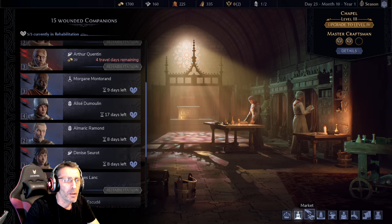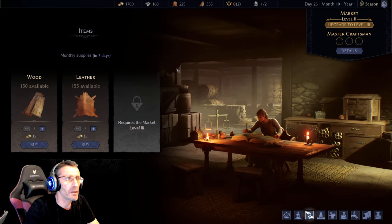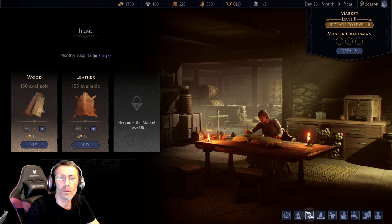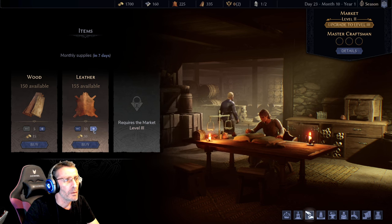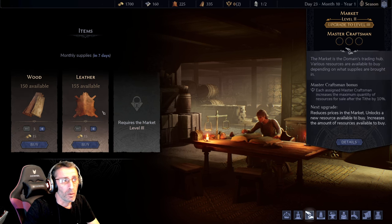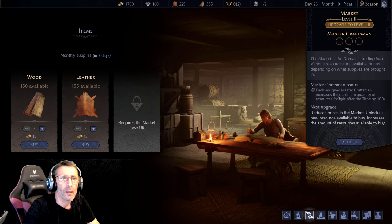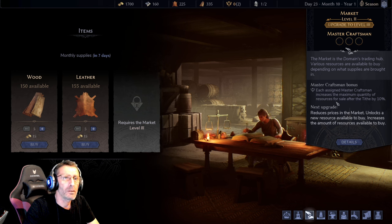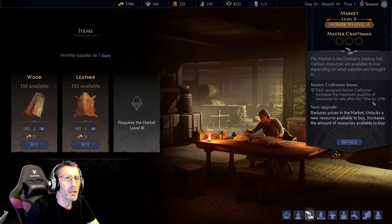The market is simple — like what you'd expect. You can buy different resources with gold: wood, leather, and at the next level, metal. You can upgrade the market as well to unlock the next slot, and you can add a master craftsman to increase the maximum quantity of resources for sale, and increase the weekly payment for your domain by ten percent.